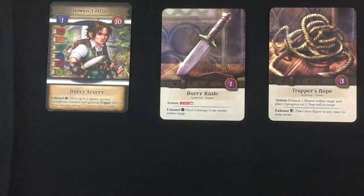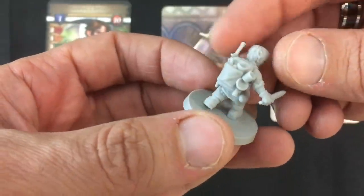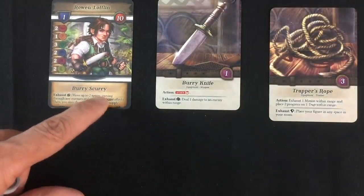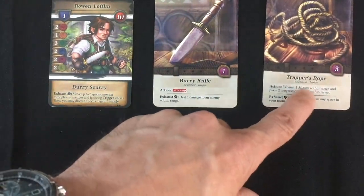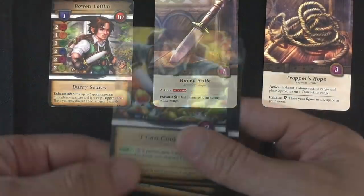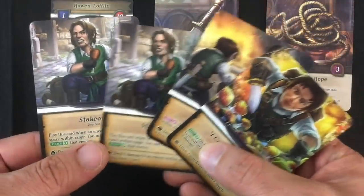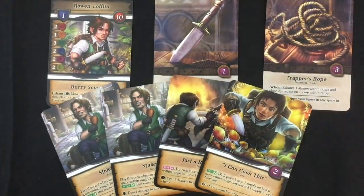My other character is Rowan Laughlin, a little halfling scout thief kind of guy. Here he is with his rope and knife, looking awesome with all his cooking gear — kind of like Samwise Gamgee. He's got Burry Scurry, which lets him move extra, a Burry knife, and a Trapper's Rope which is super useful. For his four cards I got I Can Cook This, Just a Burry, and two Stakeouts. I'm going to keep these and see how it goes.